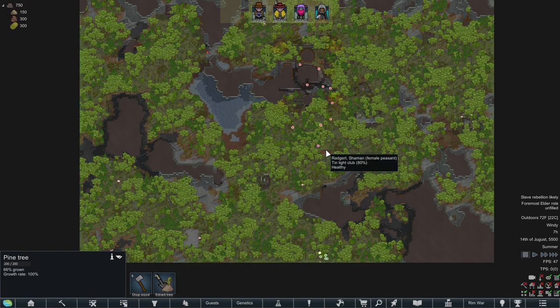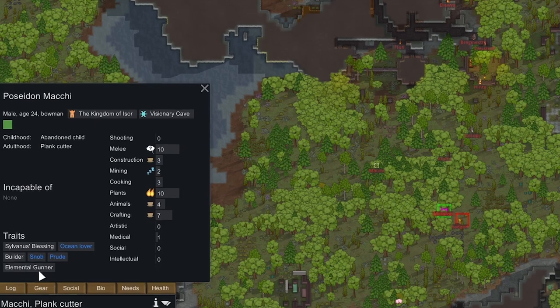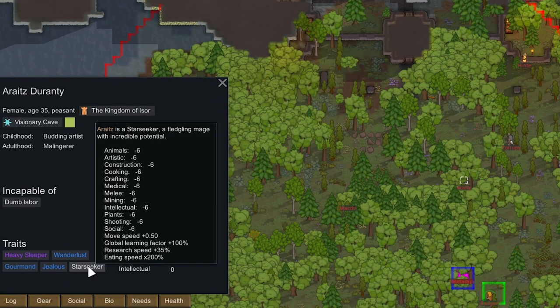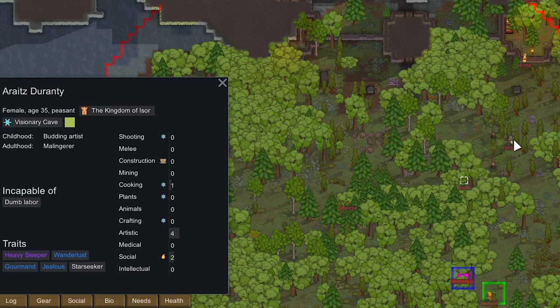First thing I'm noticing about attacking this base is a couple of them are heading down towards us. There's an elemental gunner Sylvanas who is blessing but cannot shoot. A starseeker is a fledgling mage with incredible potential but they can't do anything — they can eat really fast and do research but they don't have any passions for intellectual. So no thanks.